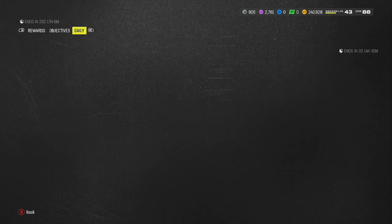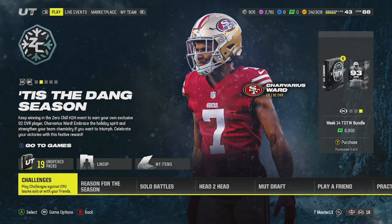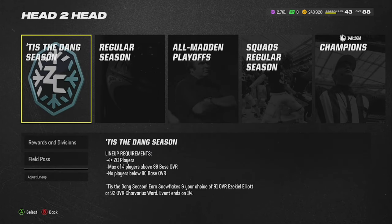A lot of people have been asking: how the hell do we get into this game mode? What does EA have going on? You have to have four plus Zero Chill players to start off. And you cannot have over four players that are 88 base overall or above in your lineup. You heard what I said — you cannot have more than four 89-plus cards. No players below 80 overall in your lineup either. Yeah, this is what EA makes us do if we want to get something free out of their game.